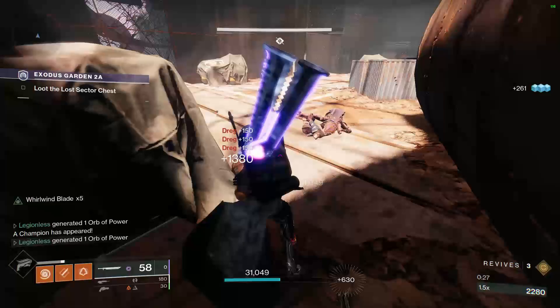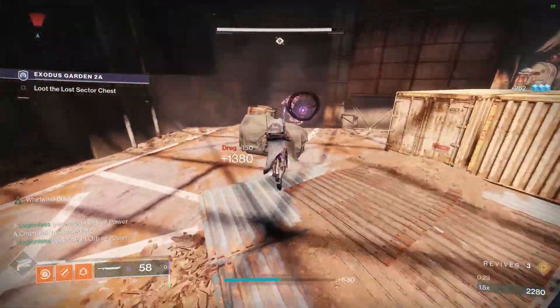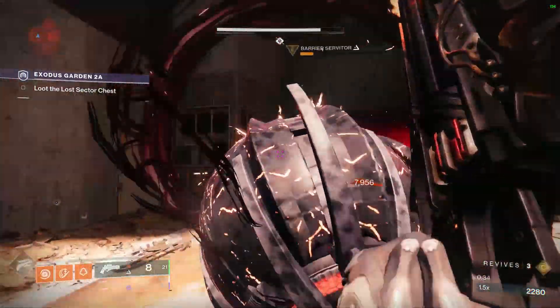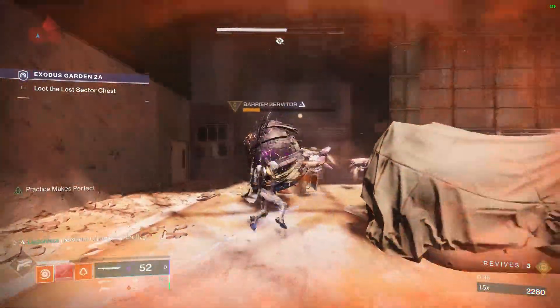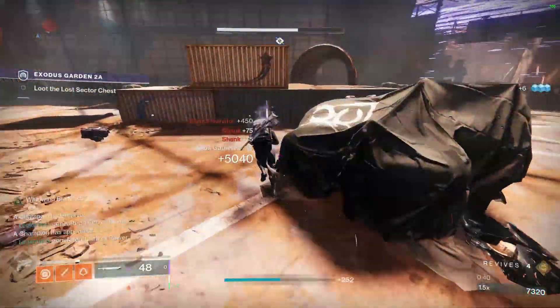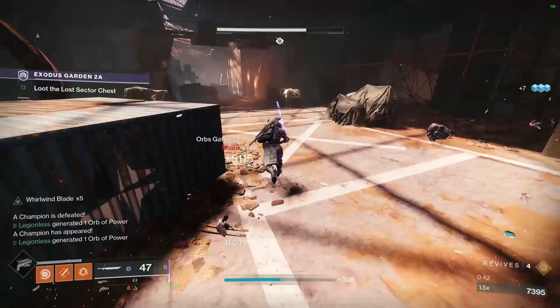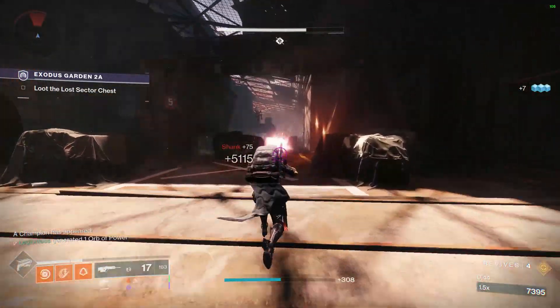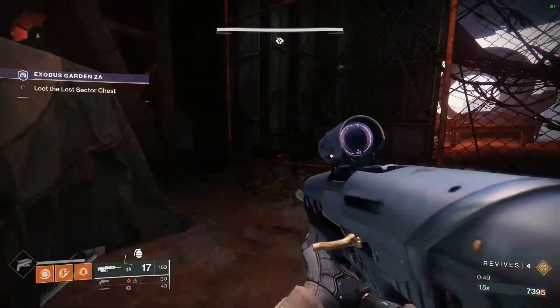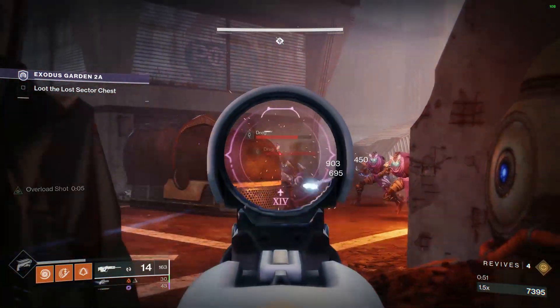In this lost sector, there's only anti-barrier and overload champions. My favorite weapon for anti-barrier champions is the Ariana's Vow exotic hand cannon, which you can purchase from the Monument of Lost Memories kiosk in the tower. This gives you a ton of versatility to shoot champions, bosses, or any bulky enemy from far away while being able to easily break anti-barrier shields.